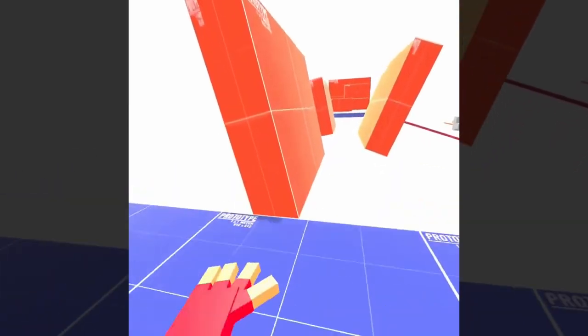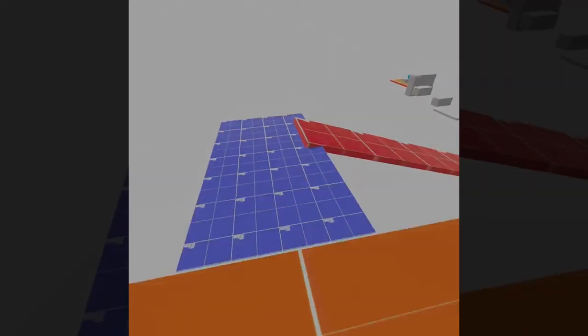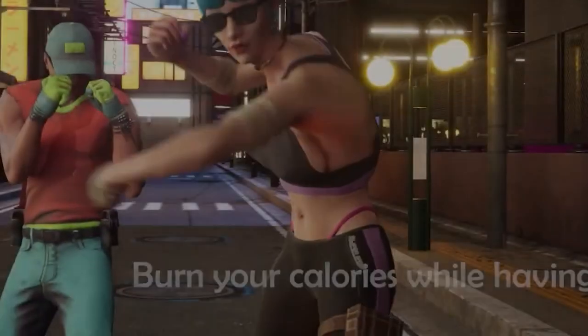Next up is Hands Playground, a free Gorilla Tag inspired game with standard Gorilla Tag locomotion, where you travel across the map by pushing off the floor and walls with your hands. It's every Gorilla Tag inspired game, so let's just get on to the next one.